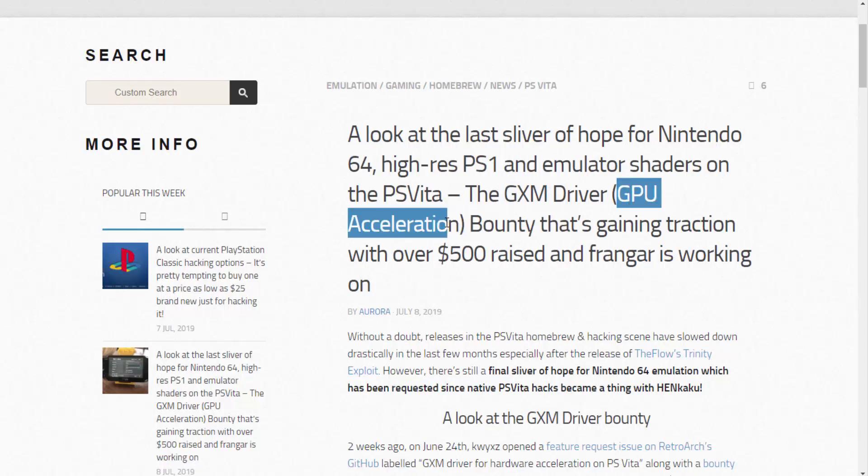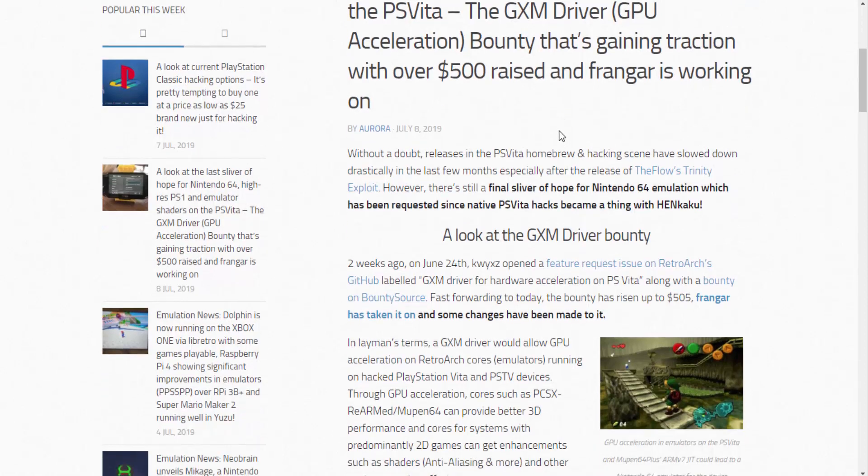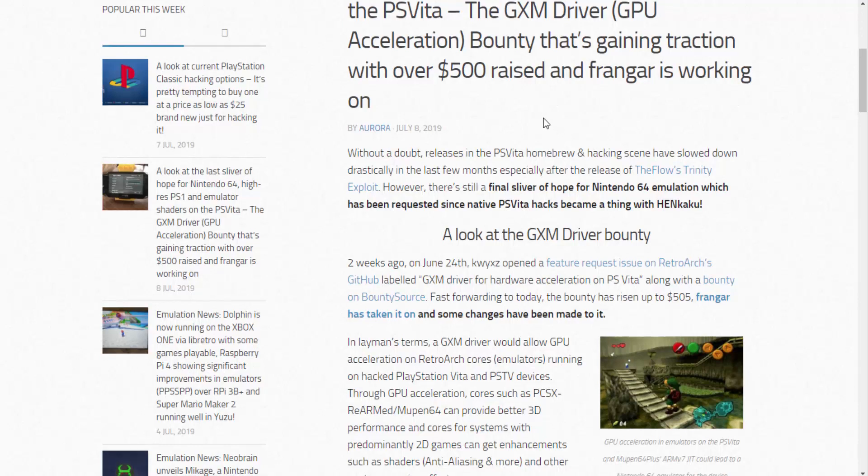The GXM driver is a GPU acceleration driver. There's a bounty gaining traction with over 500 raised, and somebody called Vanguard is working on it. Basically, this driver will work with RetroArch and maybe other emulators, improving performance so you can play games at higher speeds — high resolution PlayStation 1 and Nintendo 64 games. Currently you can play N64 on the PS Vita, but it's really laggy, so this driver would be perfect to get them working properly.